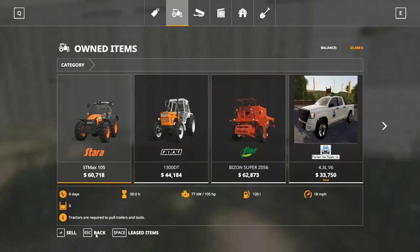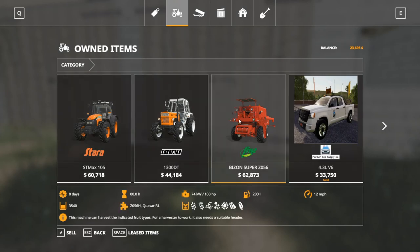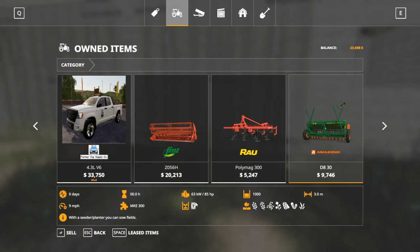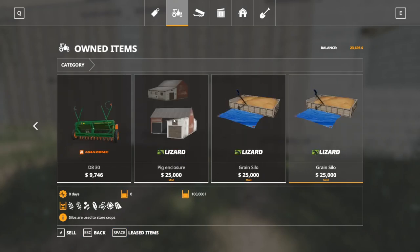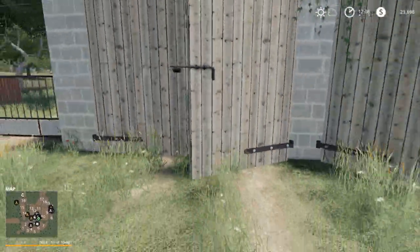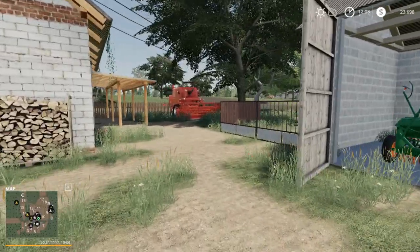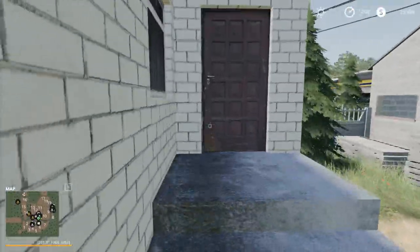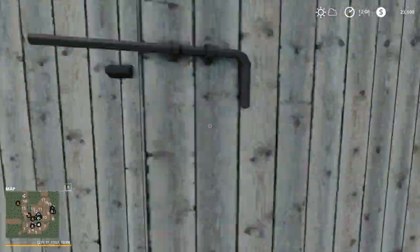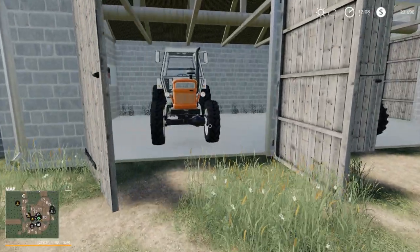We haven't looked at our starting equipment — let's look at that real quick. We have two tractors, which is nice: the Star ST Max 105 and the Fiat 1300 DT. We also have the Bison Super Z056, but that I bought so you don't get that. There's a combine header, a cultivator, and a small seeder — not a direct drill, just note that. You can also sell your pig enclosure and your two grain silos, which is nifty. I'm opening up these guys — seeder, cultivator, and an empty spot. The combine is sitting back over there. I'm still not seeing a sleep trigger — are these maps not throwing sleep triggers in? That's probably my biggest gripe with these maps: they need a sleep trigger.